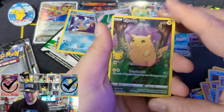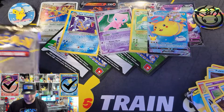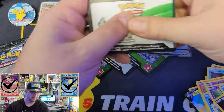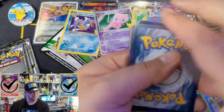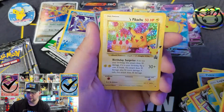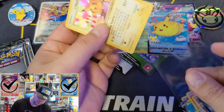One to the front — it's a Pikachu, Kyogre, Exeggcute, and Lugia. One to the front — Flying Pikachu V, Lugia, and Birthday Pikachu! Freaking awesome! It's a Birthday Pikachu!